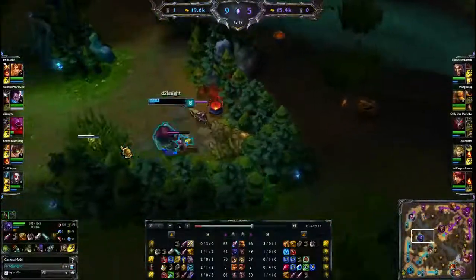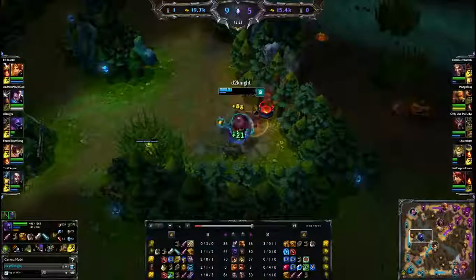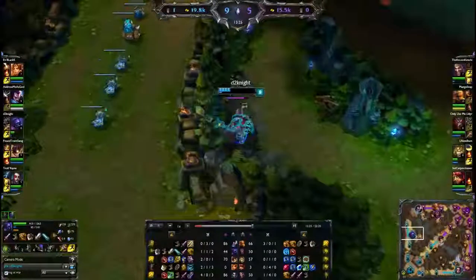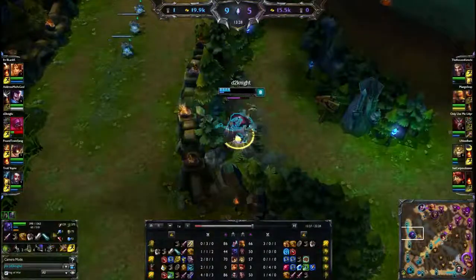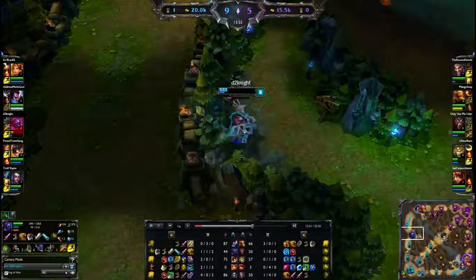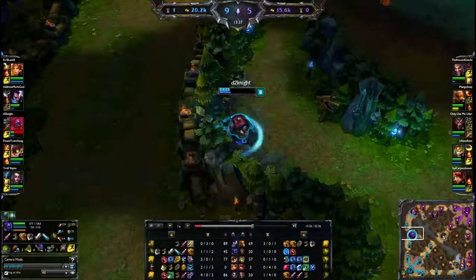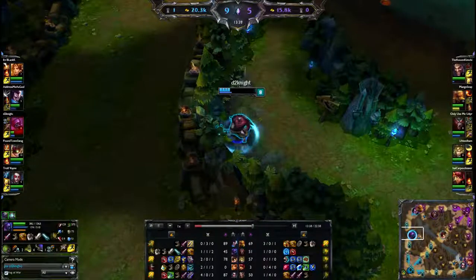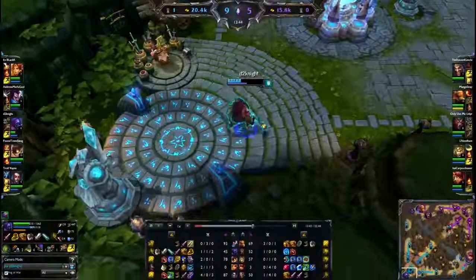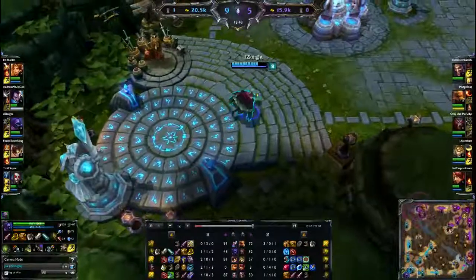Let's watch Jax here until Lee Sin's in place. Looking at Jax's build — not a fan. He has a Vamp Scepter and then five basic items that he hasn't combined at all: cloth armor, boots, long sword, dagger. He does upgrade the boots to Boots of Mobility, but his itemization just seems a little all over the place.